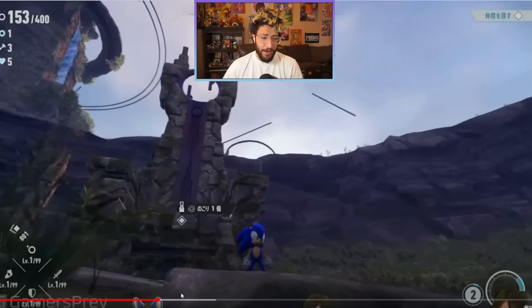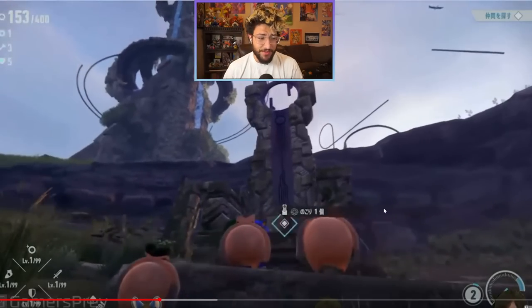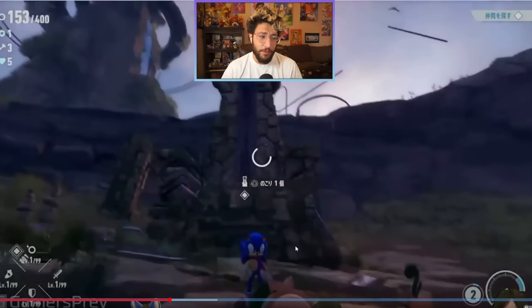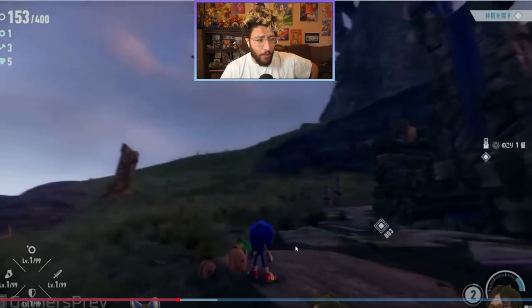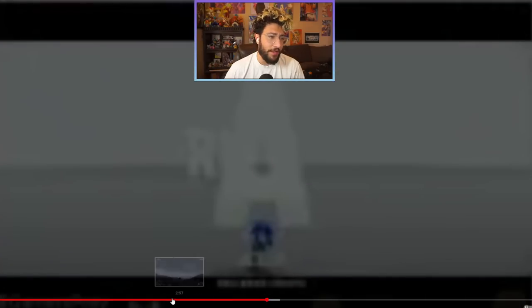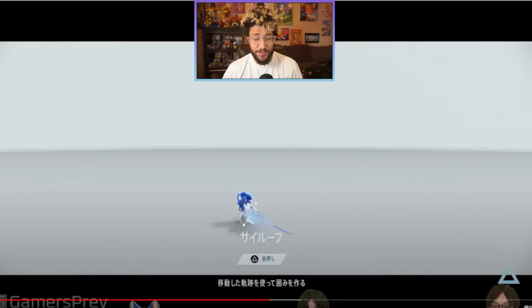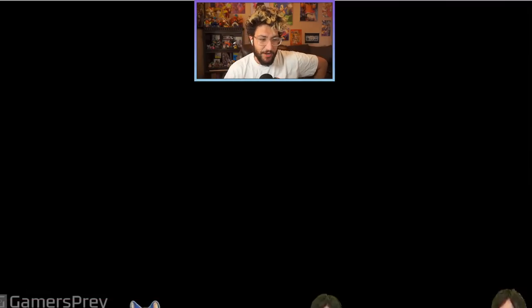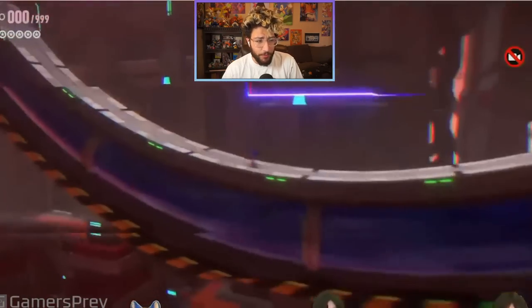The movement just looks so good. Another thing getting people talking — when you stand still for a while, your little Koco buddies show up, all the Kocos you've collected. That's adorable. Then they go into one of the cyberspace levels — there's a cool loading screen that's like a little training room with Sonic doing spins. They do a quick first cyberspace level — this one is Chemical Plant.